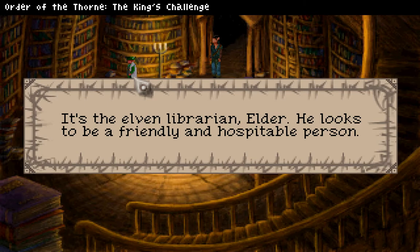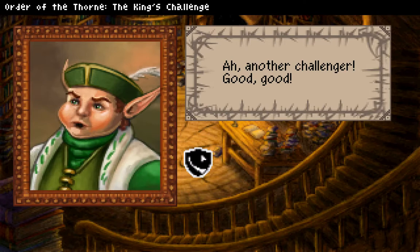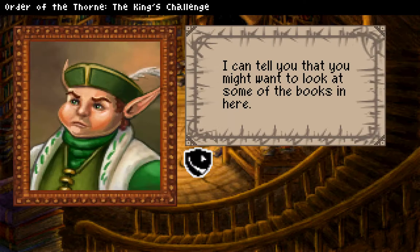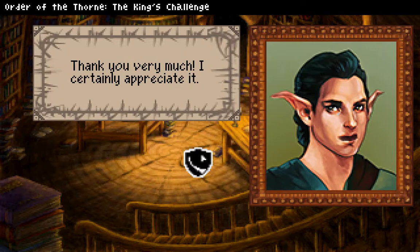It's the elven librarian, Elder. He looks to be a friendly and hospitable person. Hello there, librarian. Ah, another challenger! Can you help me locate the queen at all? Sorry I can't, but I can assist you if you come across something you've not seen before — there's sure to be a book in here about it. I can tell you that you might want to have a look at some of the books in here. There's an open book on the desk upstairs.